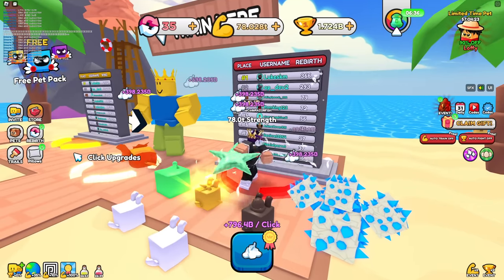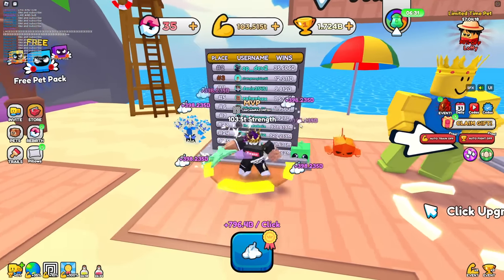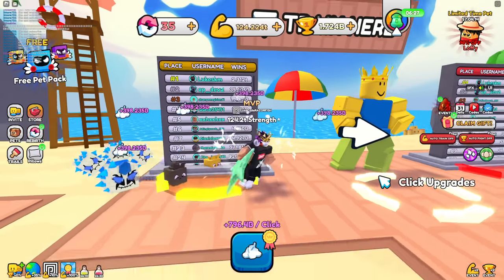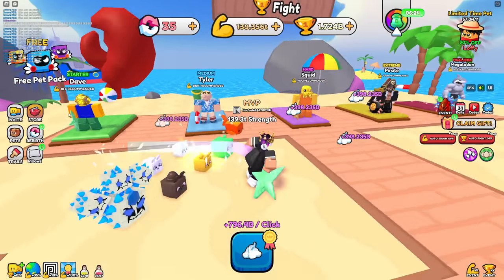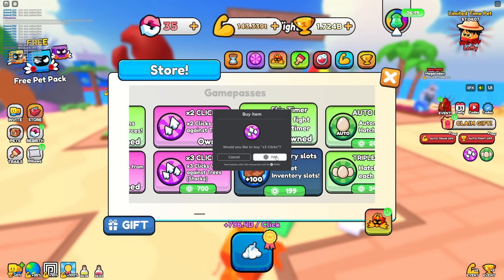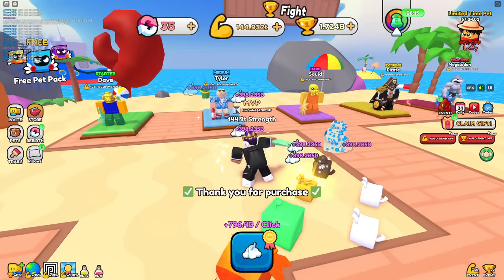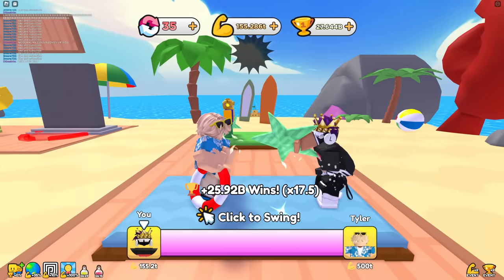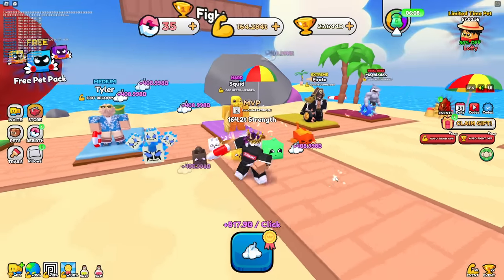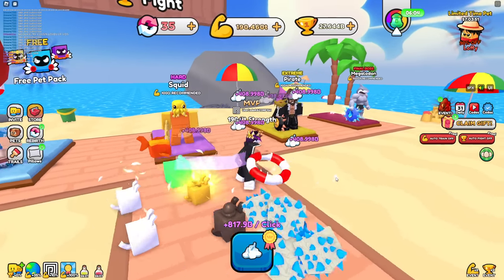Someone has 366 rebirths on the leaderboard — insane. I'm already showing up on the leaderboard! Buying another game pass makes my clicks count for more, so I only need 50 trillion strength to beat this guy rather than the recommended 500 trillion. The next boss requires 100 quadrillion though — that jump seems absolutely insane.